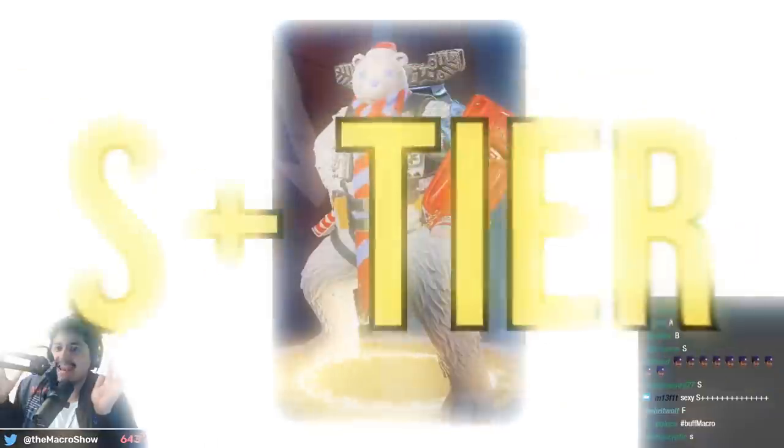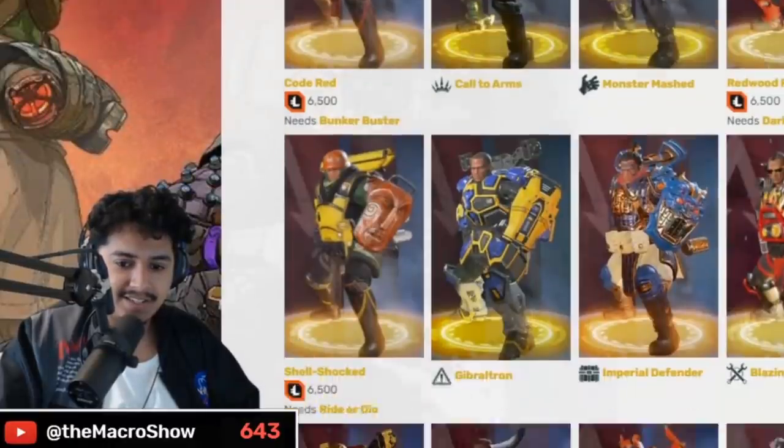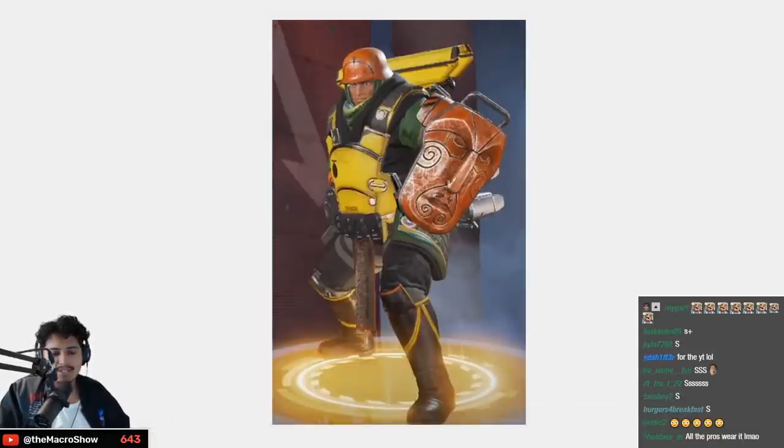Polar bear Gibby — Brother Bear! Everyone loves this skin. Do you hear those angels coming down? S plus baby! It's such an iconic skin. Then another reskin — they gave him like 85,000 reskins — C tier, it's an ugly reskin.